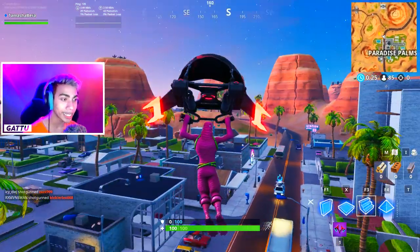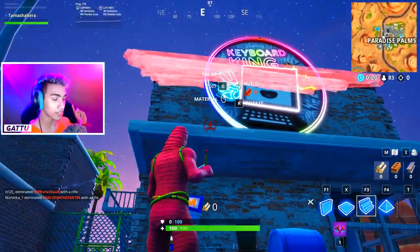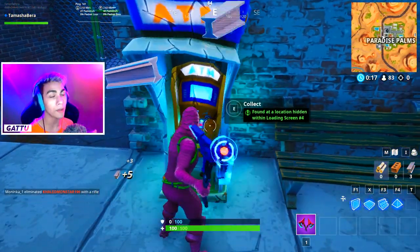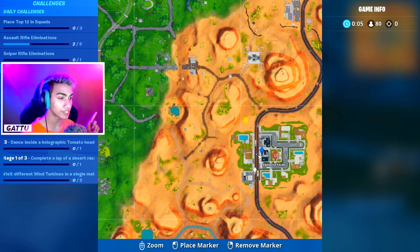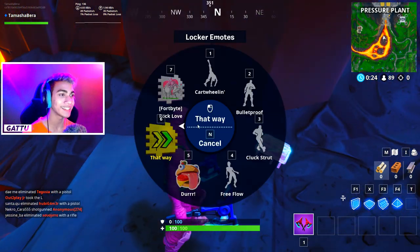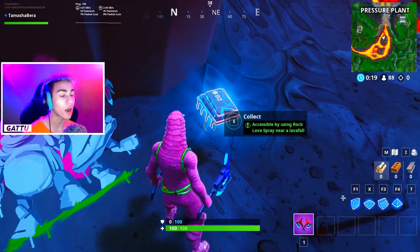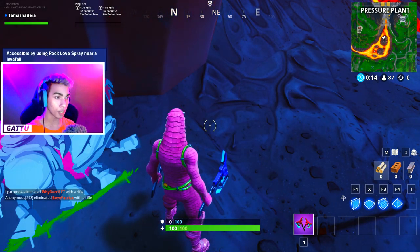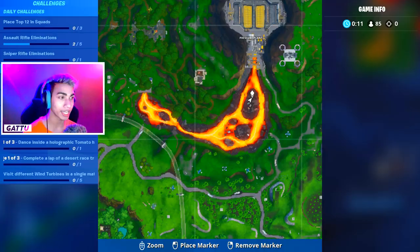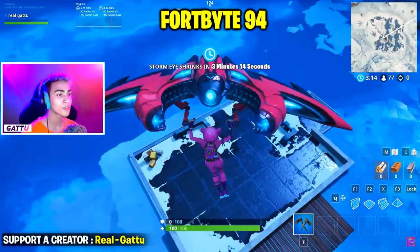Fortbyte number 91 is found at a location within loading screen number 4 — drop in at this exact place as shown in the video. Fortbyte number 92 is accessible by using the Rock Love spray near a lava fall — equip the spray, go next to Pressure Plant, and use the spray paint to unlock it. Fortbyte number 93 is awarded for completing 6 challenges from week 7.